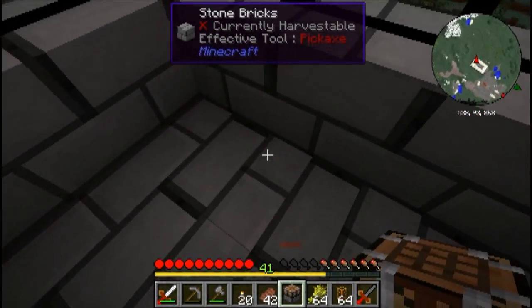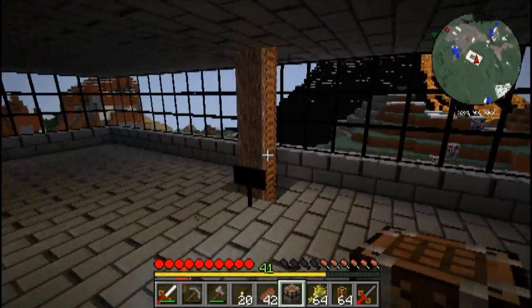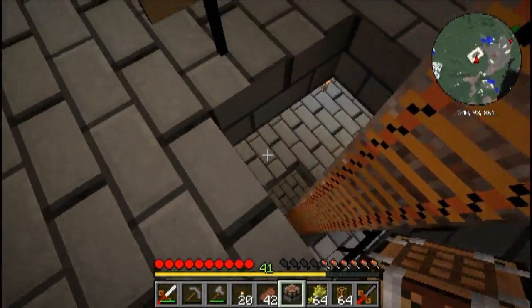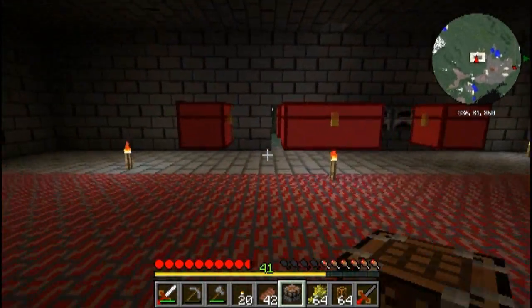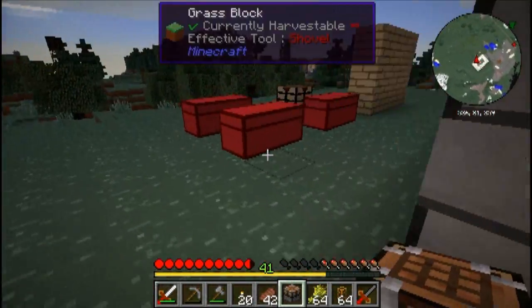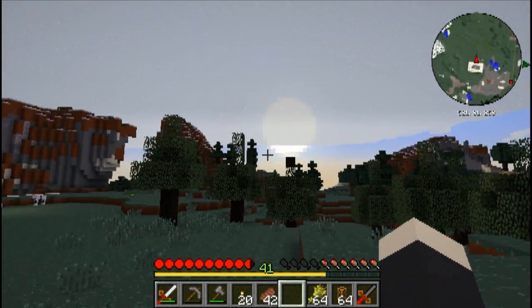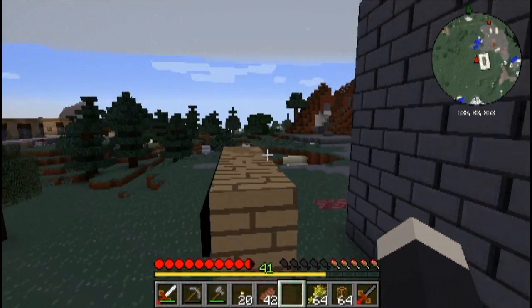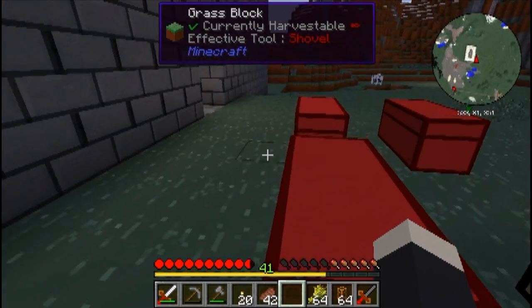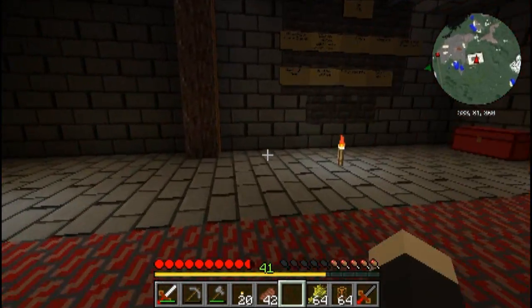We've got lava above us - that could be a problem. Anyway, I've got another crafting table, I should put that in here. Now we need to get the railway station off and running, but first let me see if I've got some more pipes upstairs.